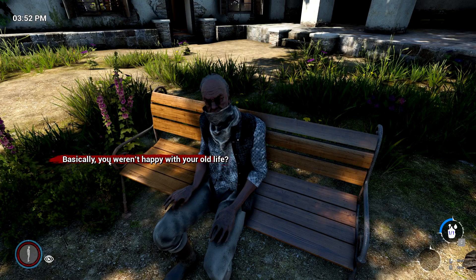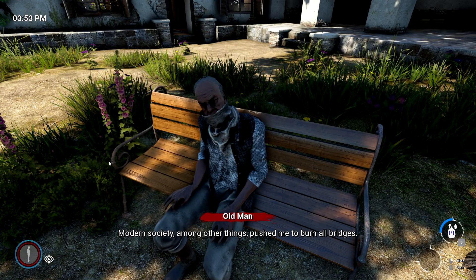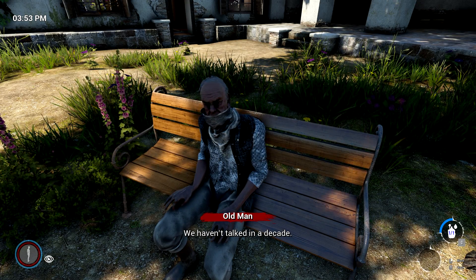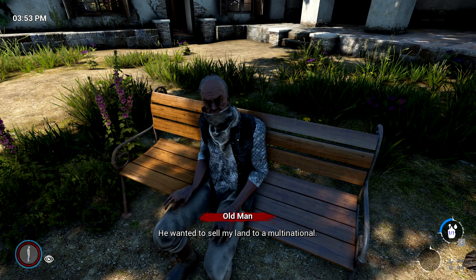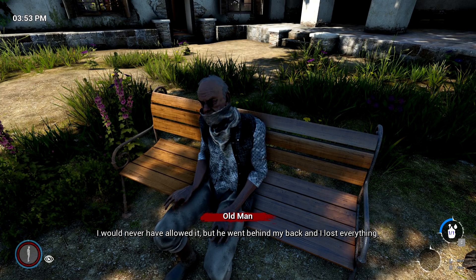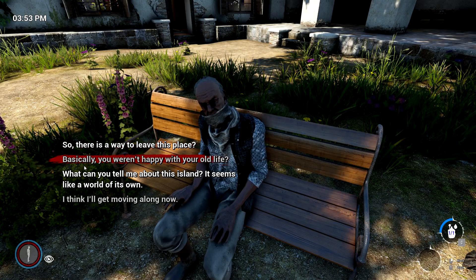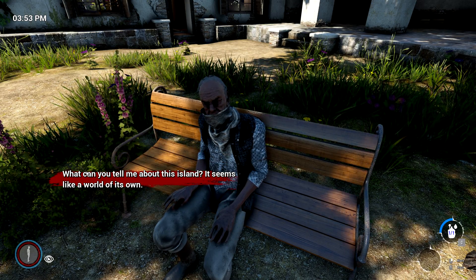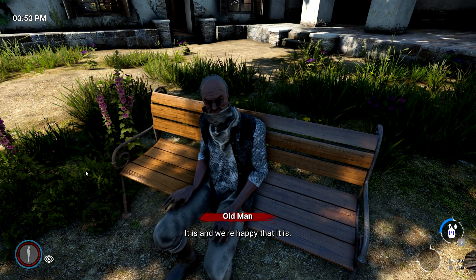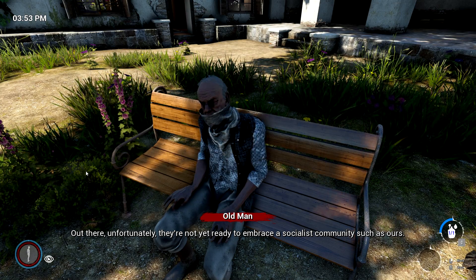'Basically you weren't happy with your old life.' 'Try and understand me — modern society pushed me to burn all bridges. Unfortunately I had a fight with my son. We haven't talked in a decade. He wanted me to sell my land to a multinational — I would never have allowed it, but he went behind my back and I lost everything. I said goodbye to my property and to my son.' What can you tell me about this island? 'It is its own world, and we're happy that it is. Out there, they're not ready to embrace a socialist community such as ours.'